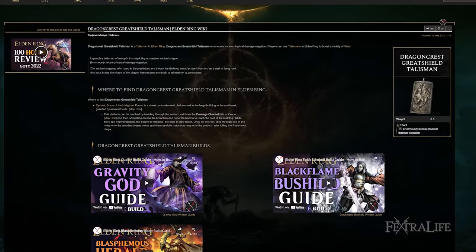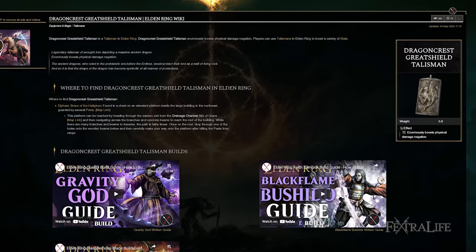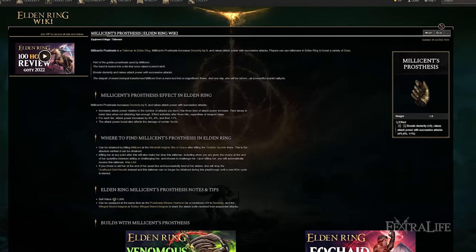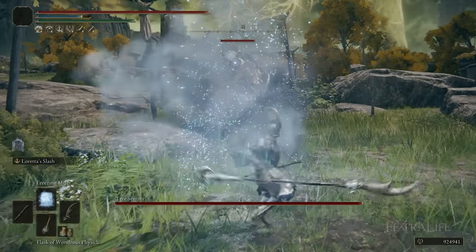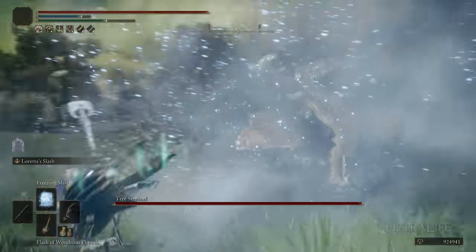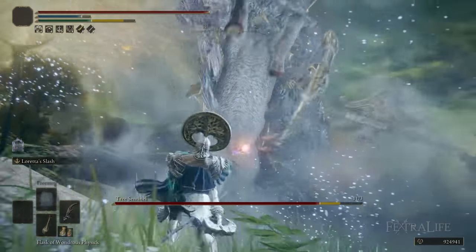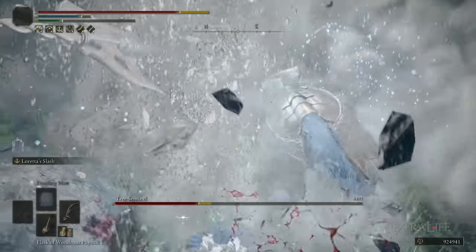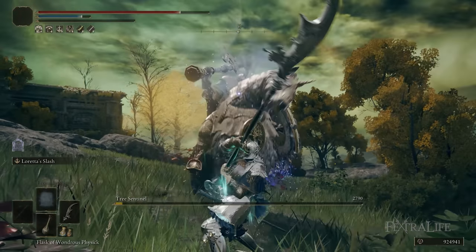Besides that Talisman, I have the Dragon Crest Greatshield Talisman to further give me more protection. This is a very aggressive build where you're just mashing R1 as fast as you can, spamming attacks — you are going to trade damage sometimes. We also have the Rotten Winged Sword Insignia and Millicent's Prosthesis for extra dexterity. As I mentioned, the weapon scales well with dexterity, but these also increase attack as you repeatedly strike. It may seem weird to pair these two Talismans with a Halberd build, but Loretta's Warsicle and the Swordspear both have very fast attacking R1s, so you can trigger these very easily with this build.